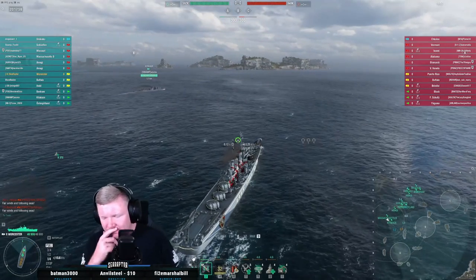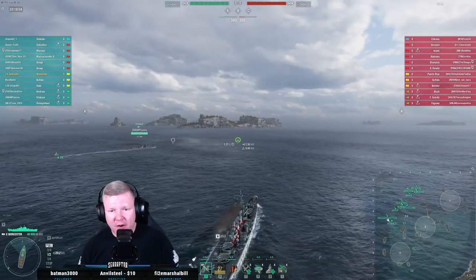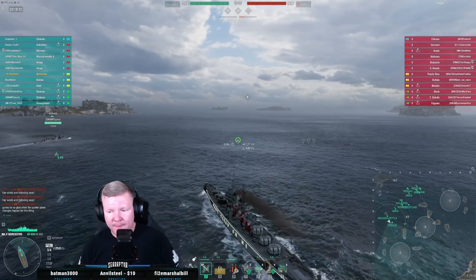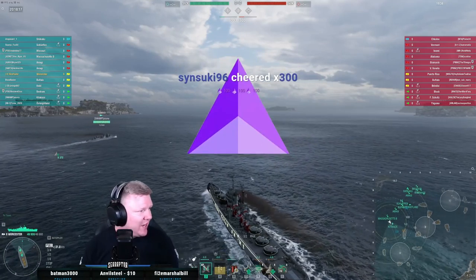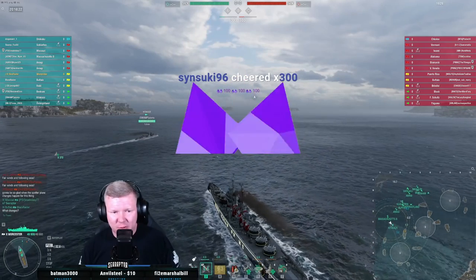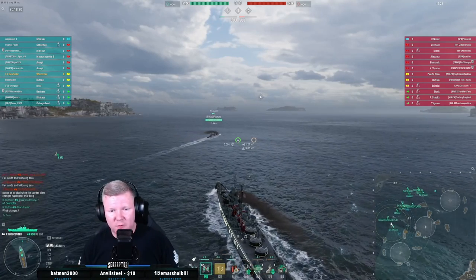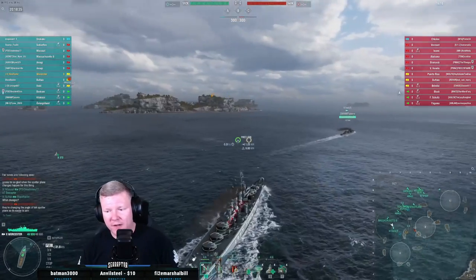My problem is where to position this ship on this map. The island right in front of me isn't a place I can snuggle up to for long because eventually battleships will push around it. Short term I'm going to push up next to it, then flip to run north and give the DD cover as long as I can to keep those Chicago planes off them — the Chicago dive bombers in particular are very, very irritating.